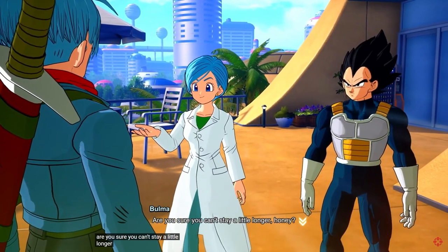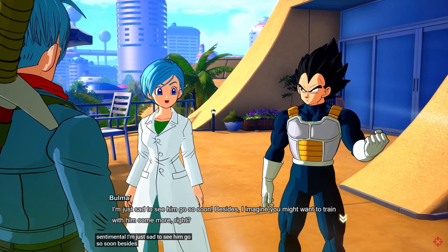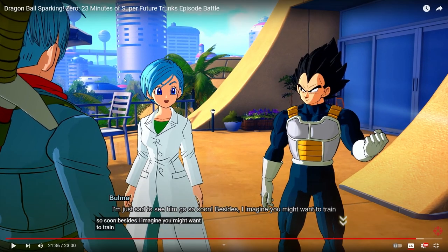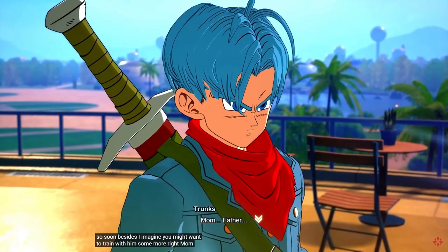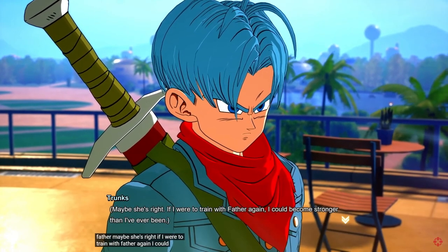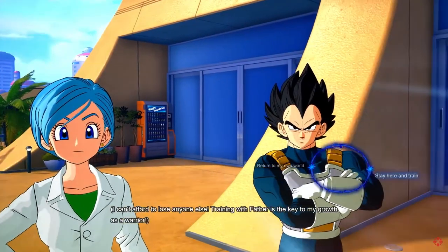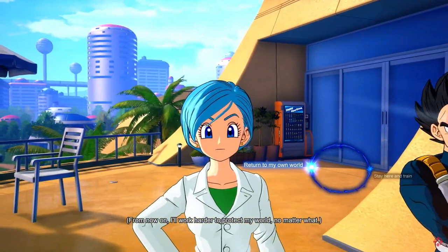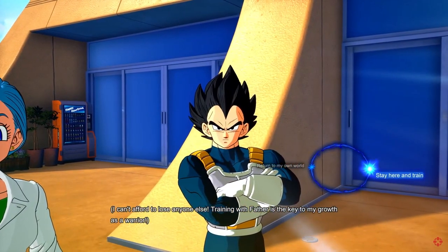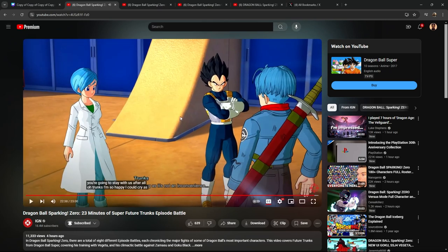We get some final cutscene dialogue - facial expressions are really good, and the hair physics look great. The game already looks polished with this release time. There's a choice screen: return to the world, stay here and train, or return to my own world. I think if he stayed there and train that would be the normal timeline. The episode battle ends here.